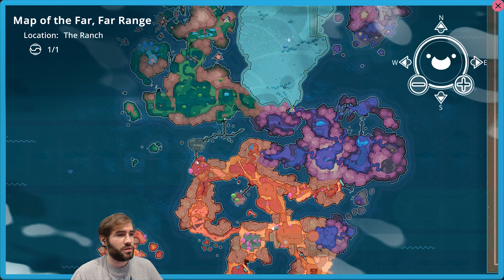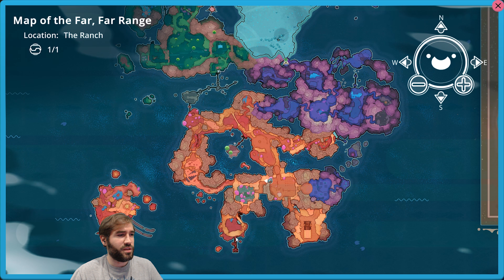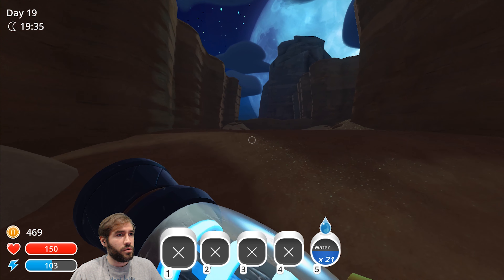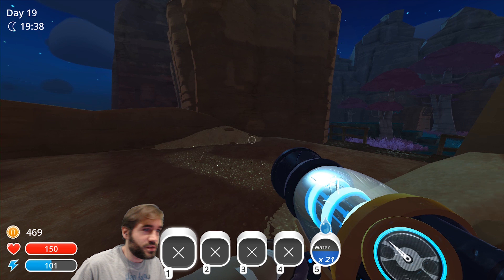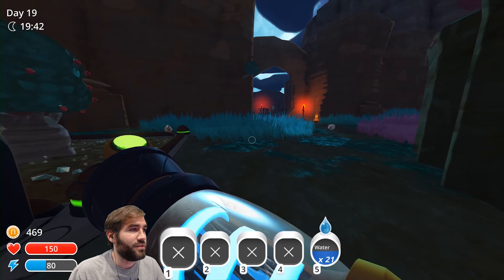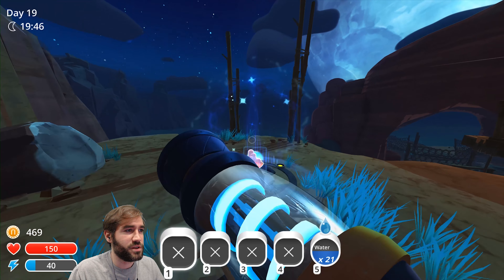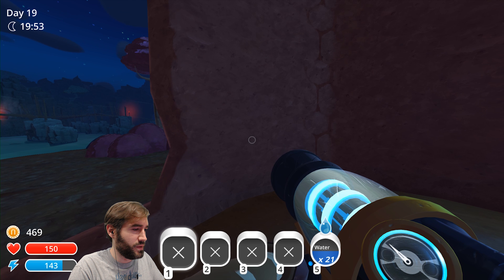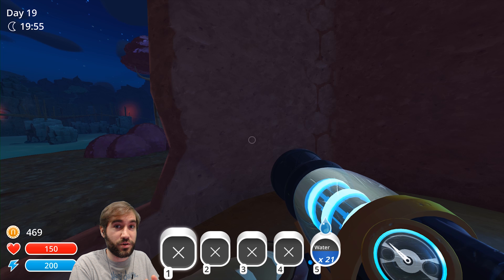Wasn't there a teleporter at the docks? Okay, let's try that. Looking at the time, I think we're actually done for this episode — I've let it run away with itself a little bit. There's the teleporter. So after we jump through this, we're done. It's that treasure pod. I'm Casual Raz, this is Slime Rancher, and I'll see you all next time.